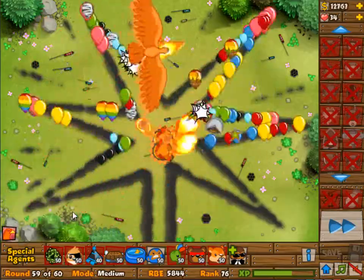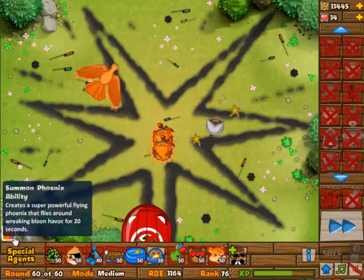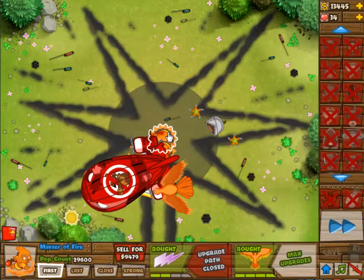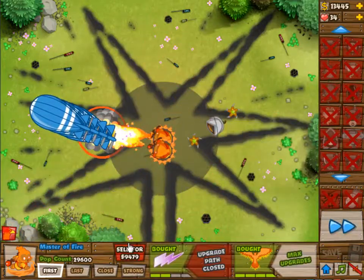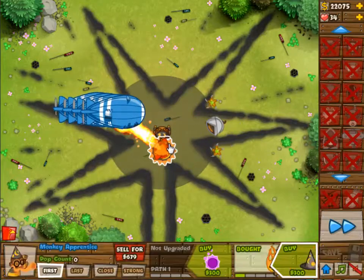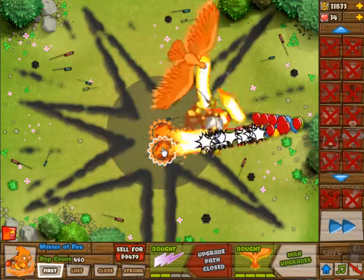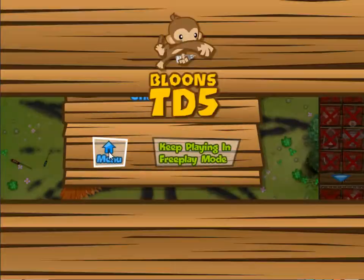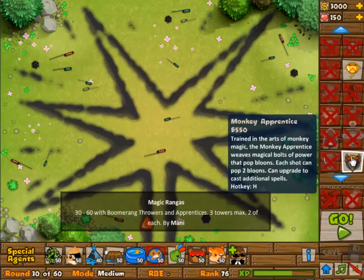I'm just going to plop one of these Phoenixes and it will clean up the entire track. This final big Bloon might actually cause some trouble, so I'm going to sell one of the Apprentices, rebuild it at 2-4, redo the Phoenix and then clean it up. But at this point I was like, 34 lives — people are probably not going to like that.